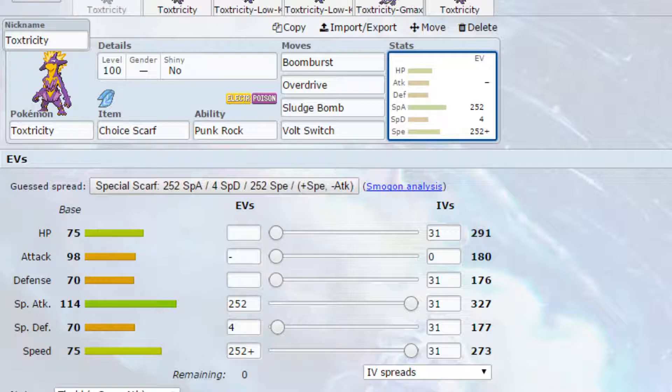You can run Air Balloon on any set that you want to, because that will give you the opportunity to have to be hit first. EV-wise I've gone for Max Special Attack and Max Speed with a Timid Nature, so more speed and less attack. As you're going Choice Scarf you could go for a Modest Nature if you wanted to, depending on what speed tiers you're looking at — it's your personal choice.